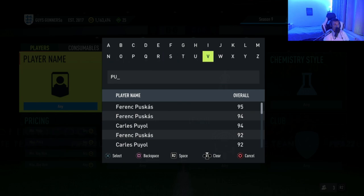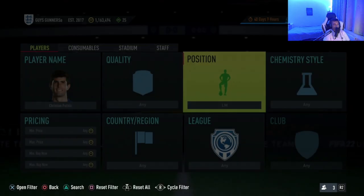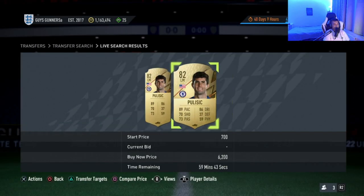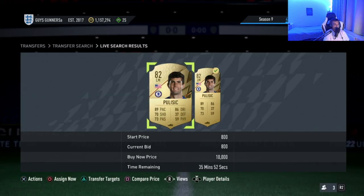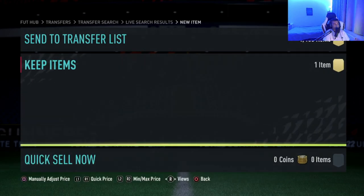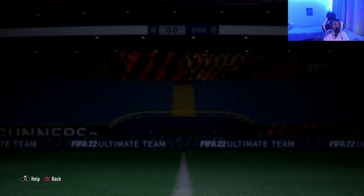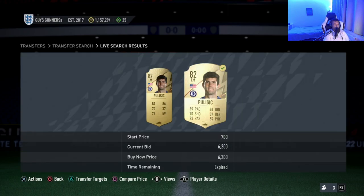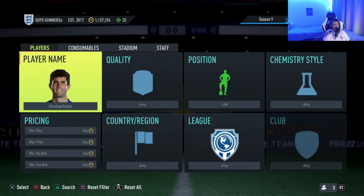You don't have to stick with the CDM position modifier. For example, Christian Pulisic comes out of packs normally in left wing, so if you search him in left mid these are exactly the sort of deals you're looking for. A card listed at 10,000 coins, next one up at 6.2k — pick that card up and list it at 8.5k, which is still the cheapest on the market, and you take home profit. These are the trades to look for as more people use position modifiers at the beginning of FIFA 23.